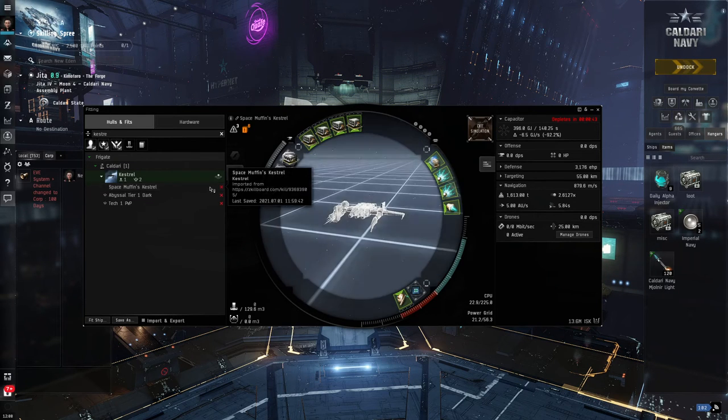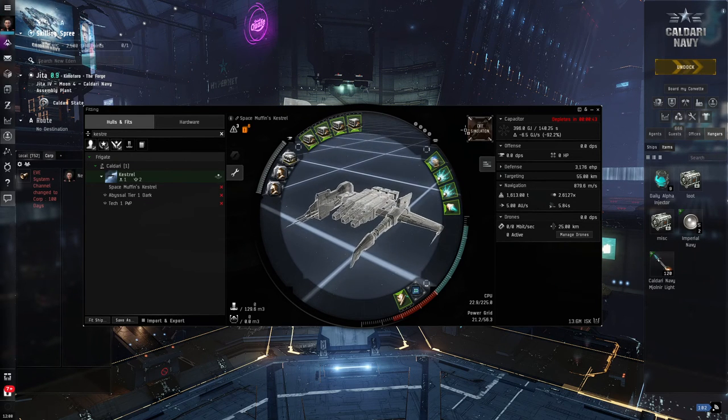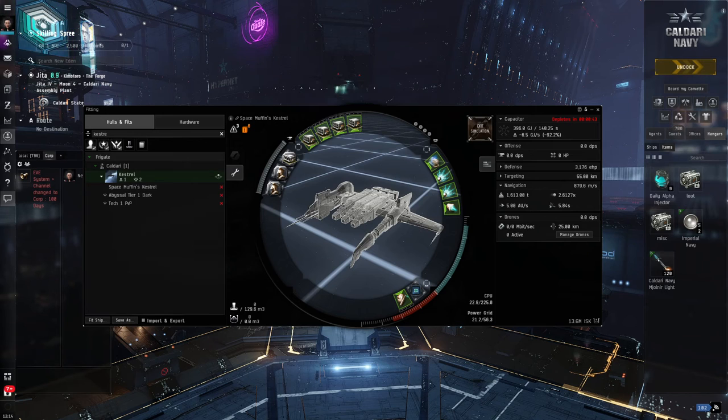Here we are back in-game inside hulls and fits. I'm going to do a search for Kestrel and, lo and behold, in the Caldari frigates under Kestrel, there is Space Muffin's Kestrel. There's a little message that says it's been imported from Zkill. If I click on that now, it's going to simulate that fit exactly as it was fit by Space Muffin, but without the cargo hold — we're going to fill that with the appropriate ammunition.